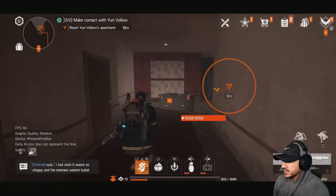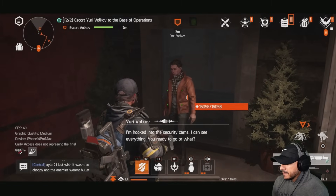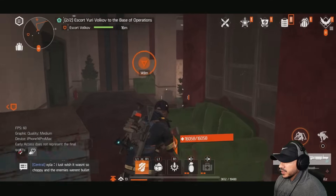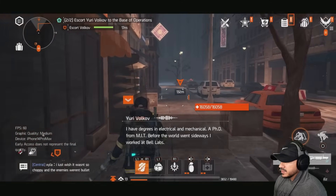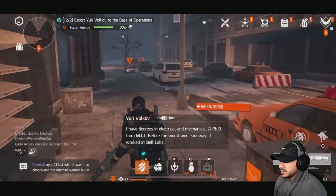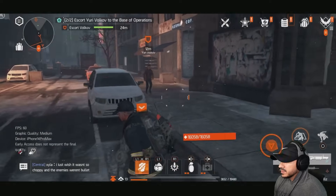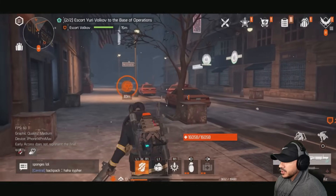Alright, let's go find out where Yuri is. We locate him: 'Sure took you long enough. I'm hooked into the security cams — I can see everything.' 'You ready to go or what?' 'I'm ready if you're ready — lead the way.' Alright, I'll escort this guy back to the base of operations. Come on Yuri. 'So what kind of engineer are you?' 'I have degrees in electrical and mechanical, a PhD from MIT. Before the world went sideways I worked at Bell Labs.' 'No wonder the Freeman are so hot to recruit you.'